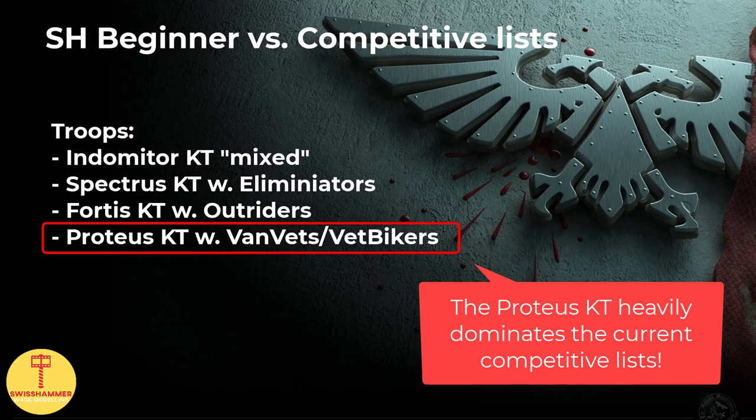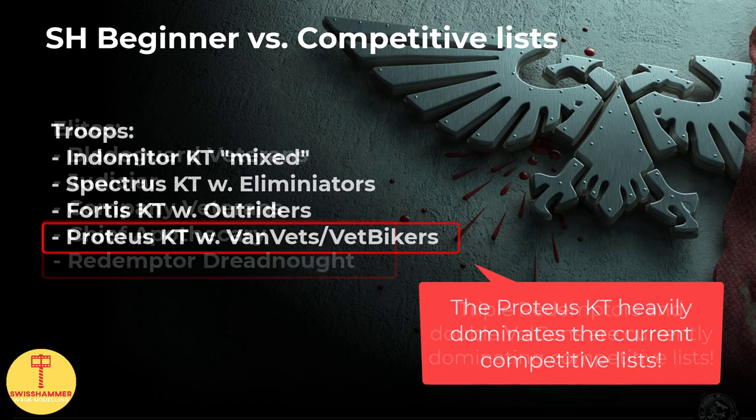Additionally, plasma Inceptors have gone up in price, and Indomitus kill teams with five plasma Inceptors have become brutally expensive as a result. Nonetheless, the kind of Indomitus kill team I recommend is mixing in both Inceptors as well as Aggressors — a combo that I have not seen at tournaments outside of the East China Open, where it has certainly proven its efficiency. As far as the Spectrus kill team is concerned, tournament lists seem to have shifted towards running regular Eliminator squads. Personally, I think it's fantastic in combination with the Indomitus kill team and really helps to establish some early board control, though I could totally see using a separate squad of Infiltrators or Incursors and Eliminators instead. The important part is that both variants make good use of the same models, which is exactly what I want from a beginners list.